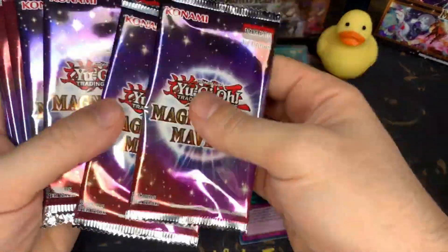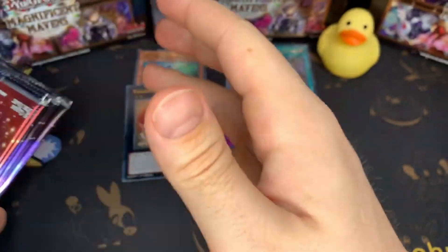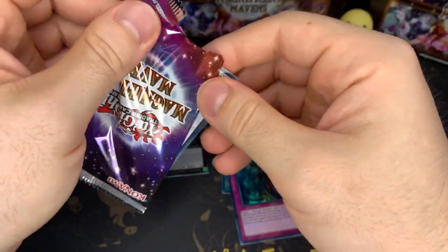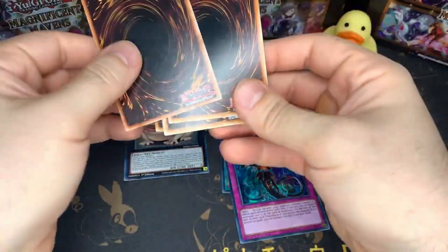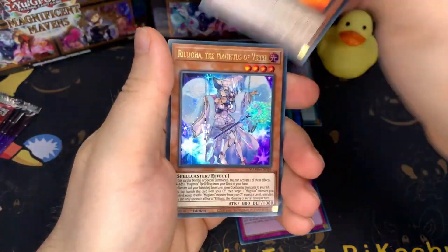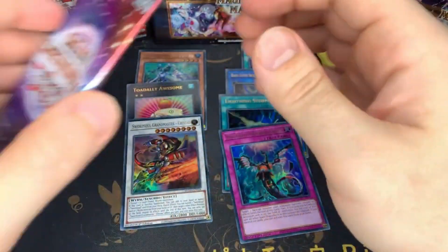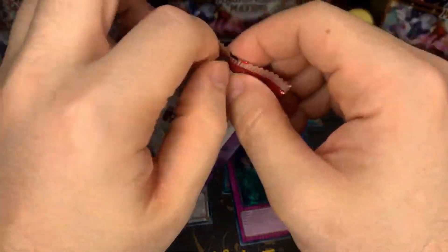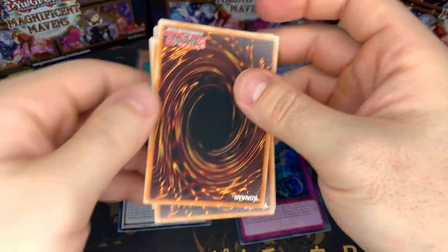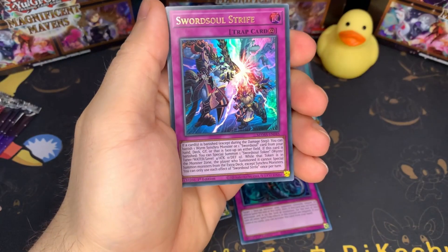All right, we have — let's see — one, two, three, four, five, six, seven packs left. So, a little more than a case. I think he's worth something — I may be confused. I know there's two cards that are worth something in this set. All right, this is really a nice little port de barrel here.